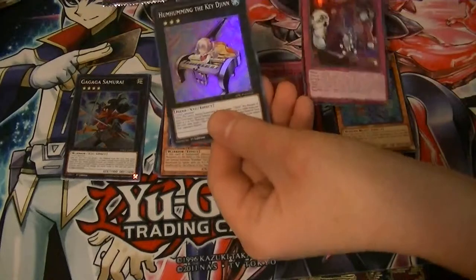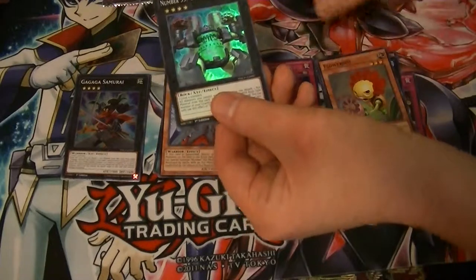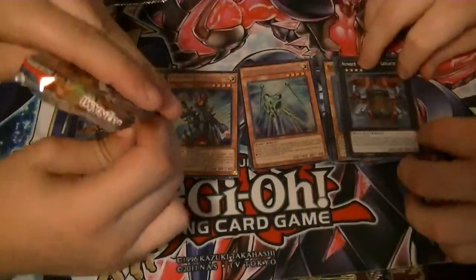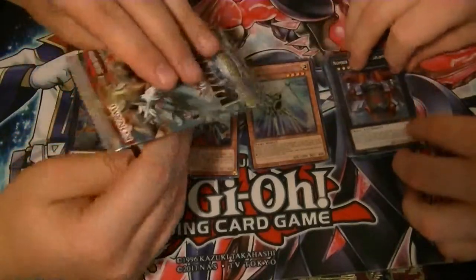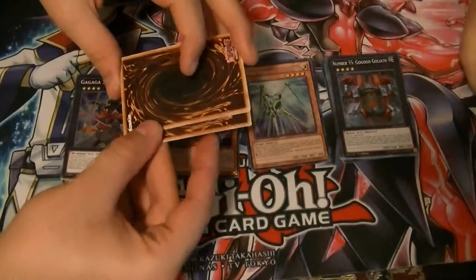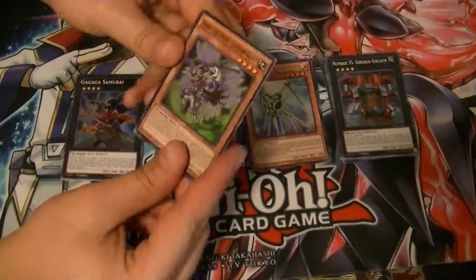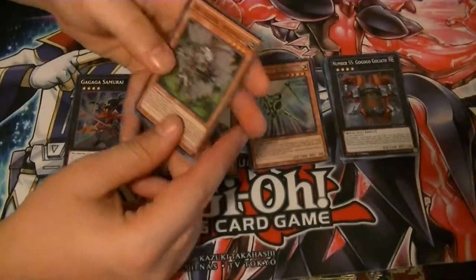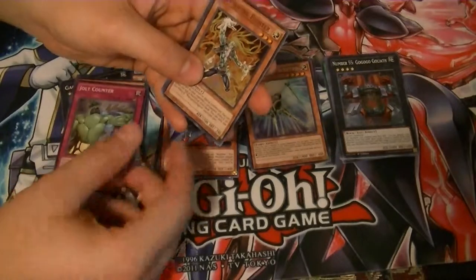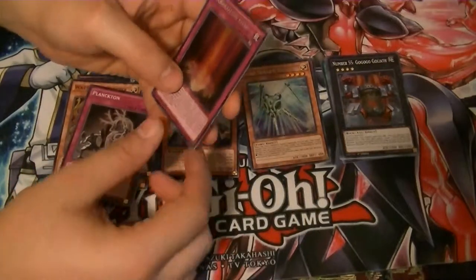Go Street Break, Hum Humming the Key Djinn, Flower Bot, Number 55, and Star Seraph Scepter. Heroic Challenger Thousand Blades — that ain't that bad. Jolt Counter, Psychic Fighter, Plankton, and Marshaling Field.